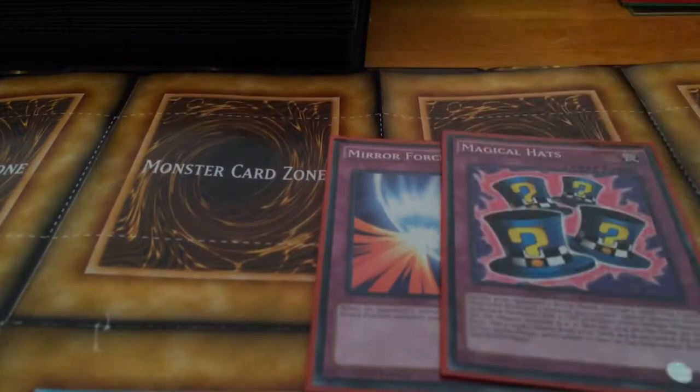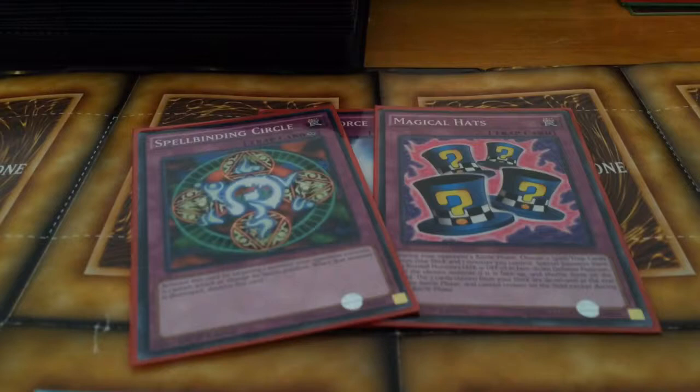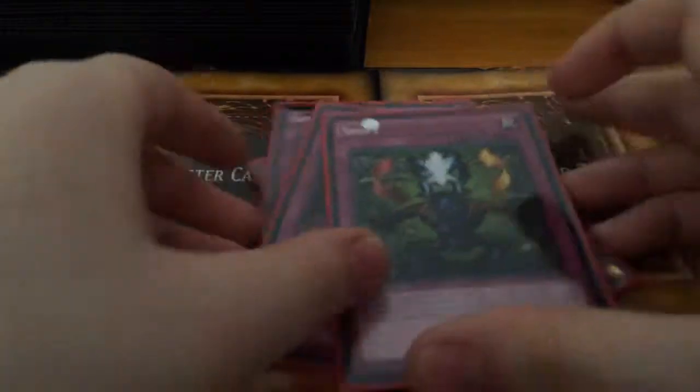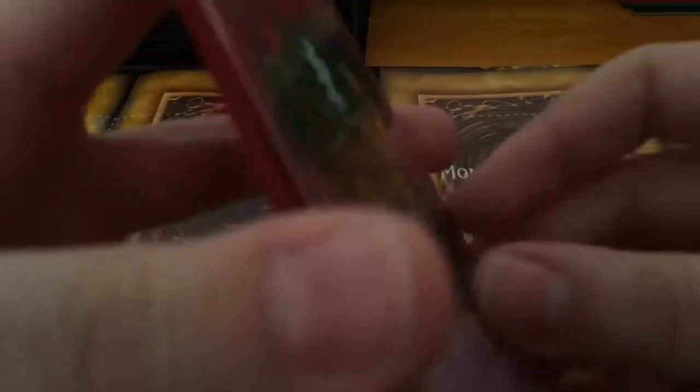Of course we have Mirror Force, Magical Hats, and Spellbinding Circle — some really classic ones. Then we have Eye of Truth and Shift. I believe Shift had a different name in the anime, something like 'Monster Switch' — it wasn't called Shift.